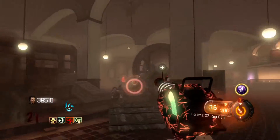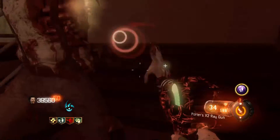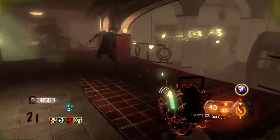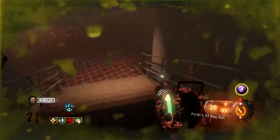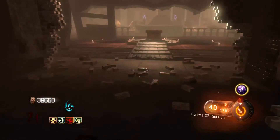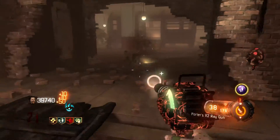So guys, it's possible to have 2 ray guns in Black Ops 3 zombies. You gotta get one out of the box, get one out of the pod - actually, just get one however - and pack-a-punch the first one, and then keep hitting the box, keep hitting the pods.